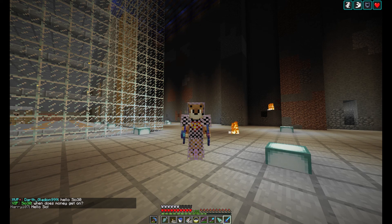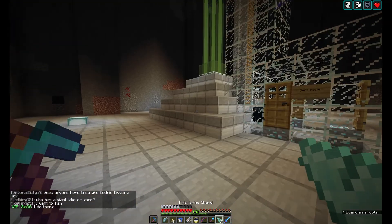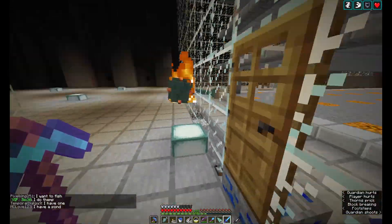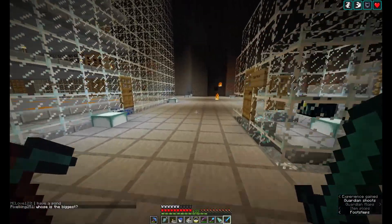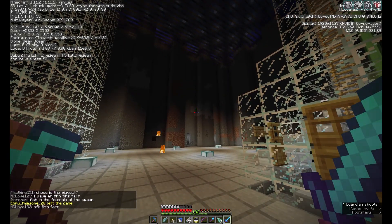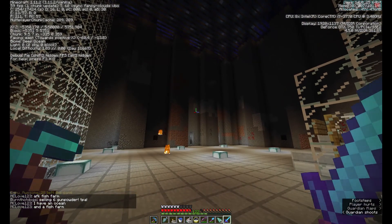See you guys next time. Don't forget, you can go to my server. You can go to this server too — it's mc.gamenight999.com. And you're welcome to come to the farm too. The coordinates are X: -5352, and the Z coordinate is 5752.